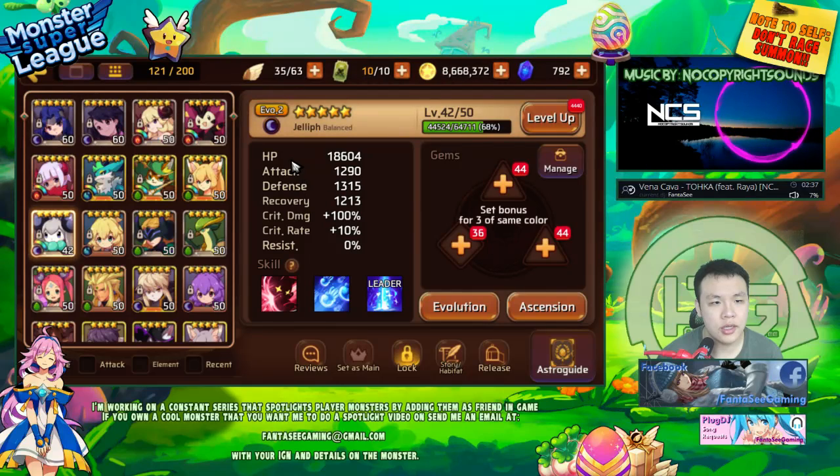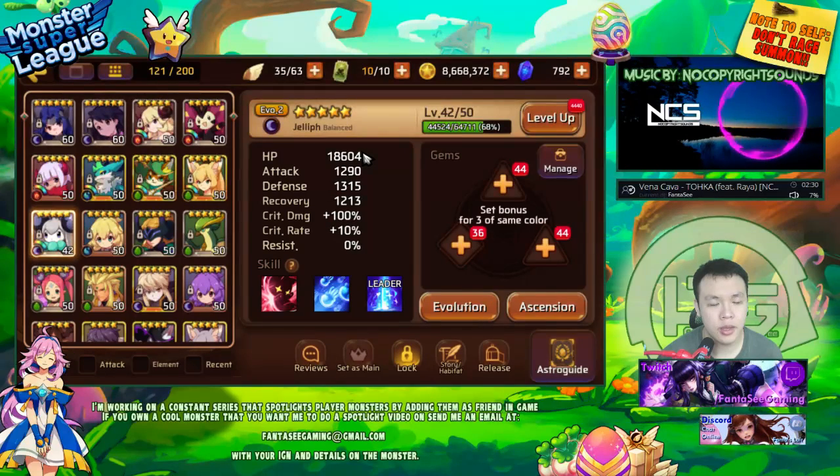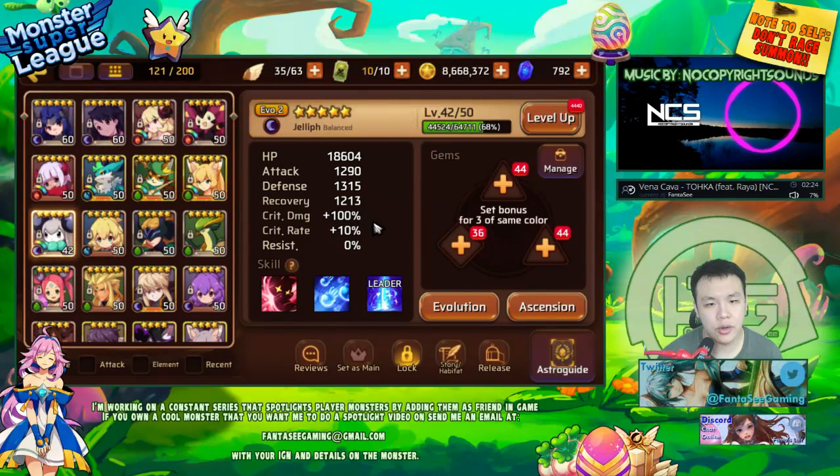The only problem is she's not actually an HP type — she doesn't have a really high HP pool. Her HP pool is kind of average. But the good thing about her is that she's also a Crit Damage type, so she's going to be doing a decent amount of damage as well when she's attacking.